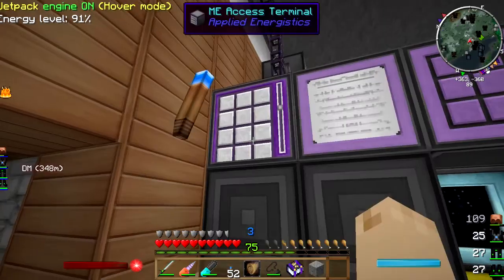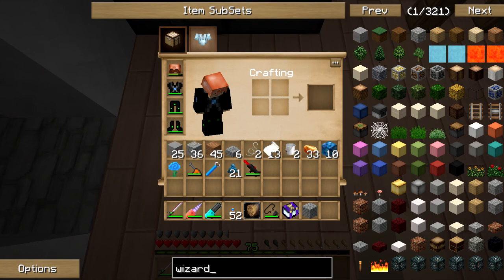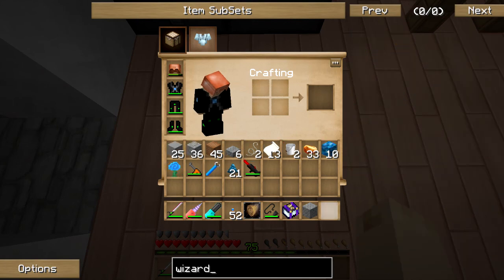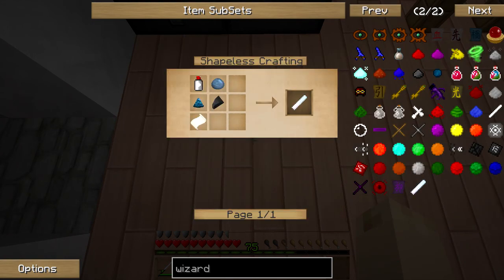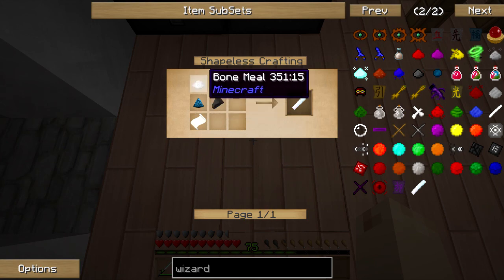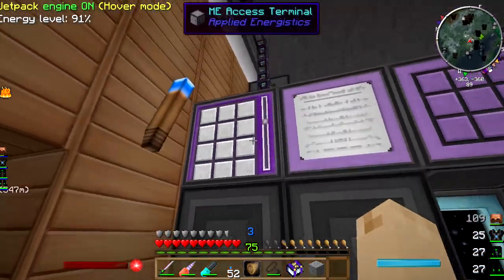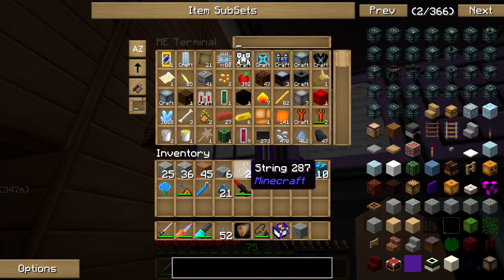To make the wizard's chalk, I gotta have paper, Ventium, flint, clay, and bone meal. So I've got paper and Ventium on me. Yep.